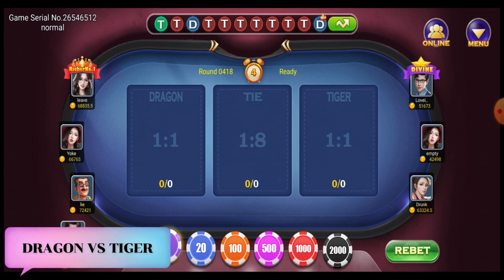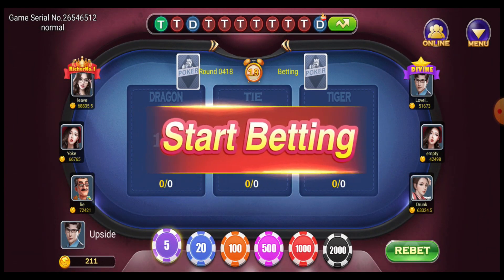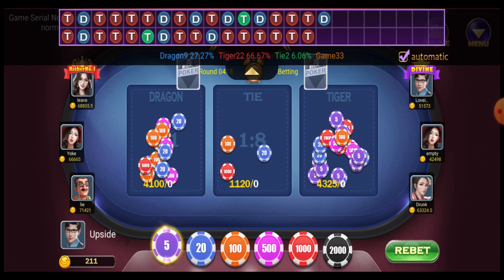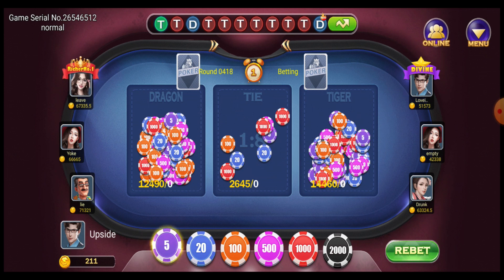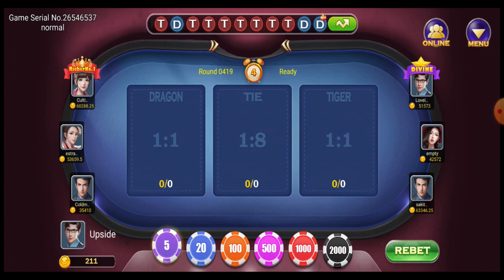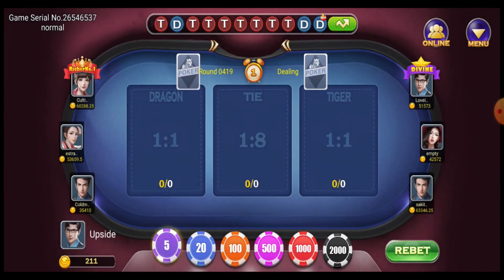We're here on the Dragon and Tiger game. This is the same type of game that I played before. You can check here the previous results — we got mostly Tiger at the moment. Let's wait for another round. I think it would be Tiger this time. We got another Dragon. Since we got two dragons, I think it would be Tiger again, so I'll put 20 pesos on Tiger.